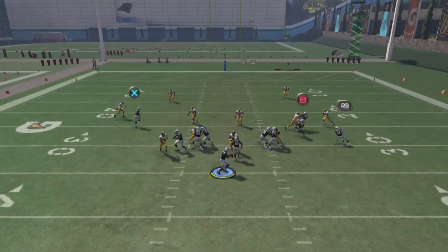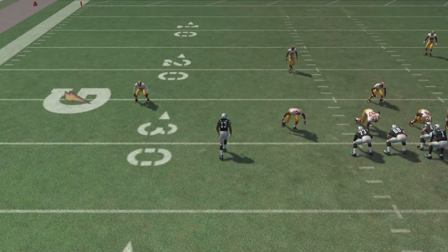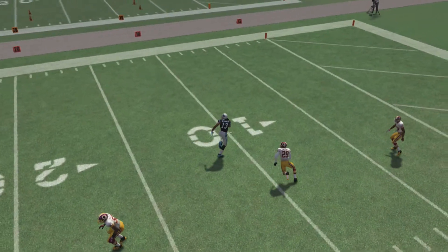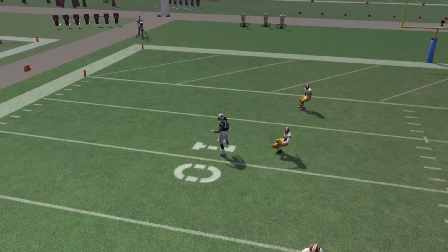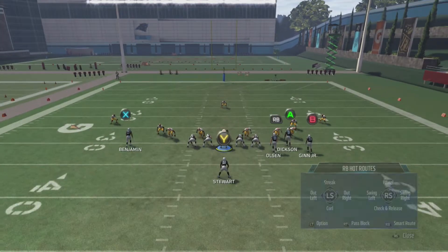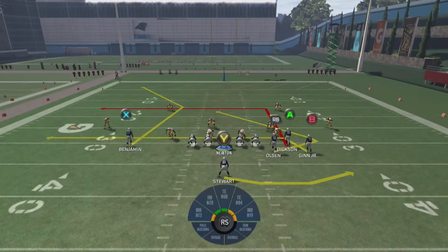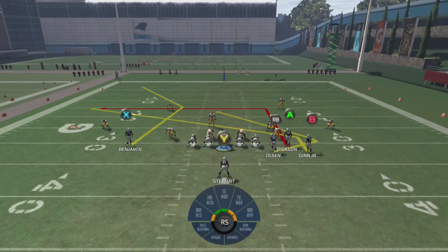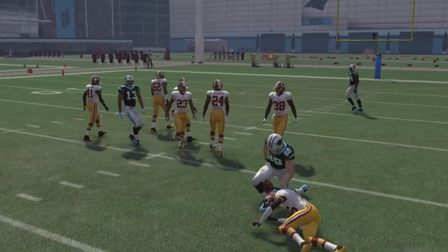All you've got to do is lob it up to him. This is going to be man coverage — I'll show you. You could probably bullet pass that as well, it just depends on how close they are. If they're pretty close, you want to lob it so they can get separation. I would actually pass-lead this diagonally to the top left by hitting up and left on the analog stick diagonal and bullet pass it — you're going to be able to fire that right in there for a touchdown. Unfortunately I got sacked before I could get the ball off. This time it's zone — the hook zone got pulled up from A, and I dumped it off to RB as soon as he broke.